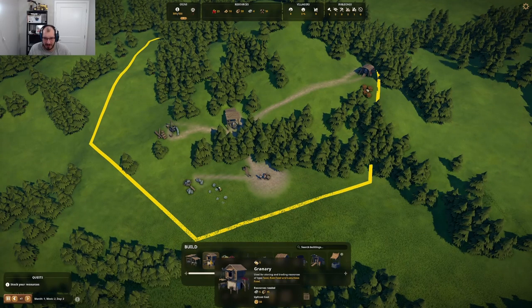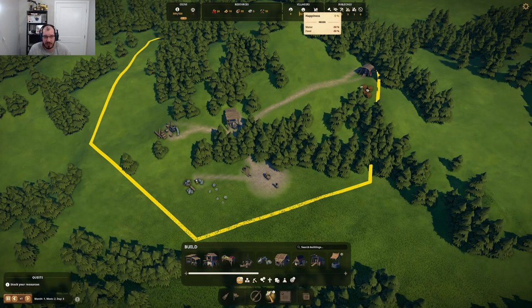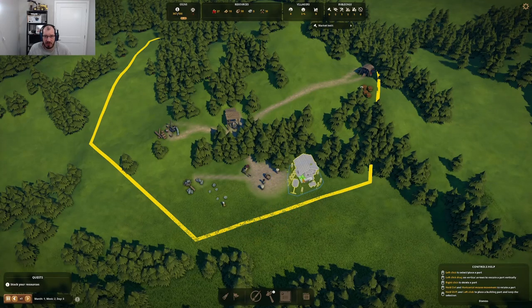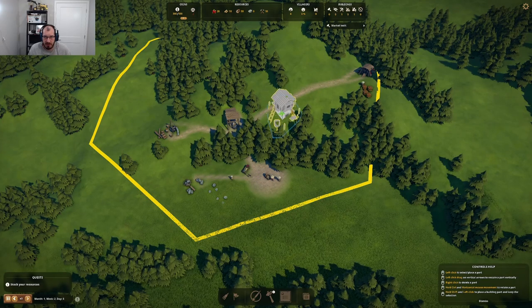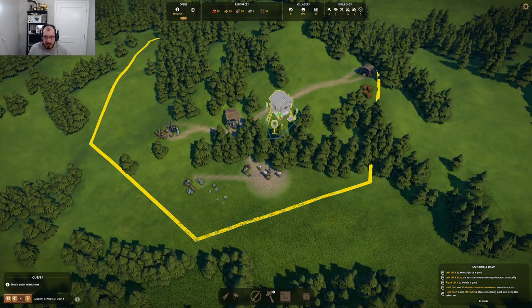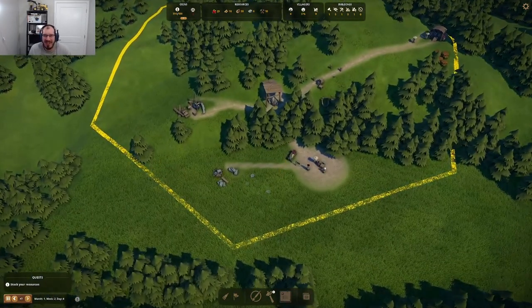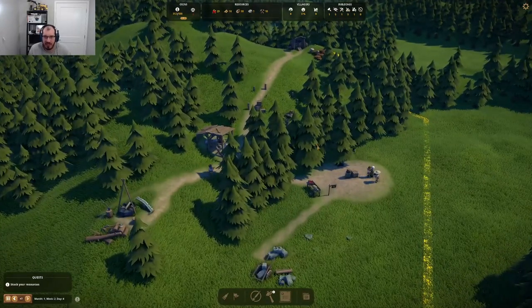We are starting to get some resources in here. That is very good. Our happiness should start going up very, very soon. There's one more building we need right away, which is the granary. A granary exists to store food. We have food right here in the gatherer hut, and then we have food trying to be sold down here. Let's put it somewhere in the middle so we can have an efficient transport of resources. Let this actually play out a little bit. We are on the highest speed, so yeah, things go on.